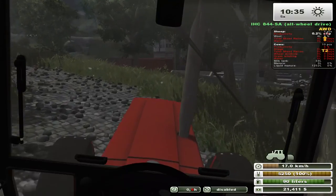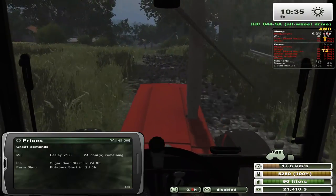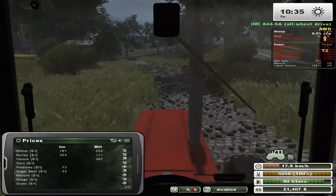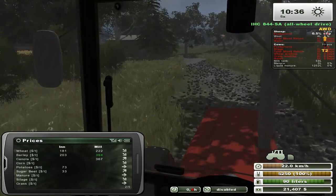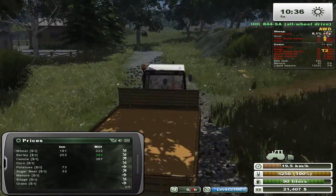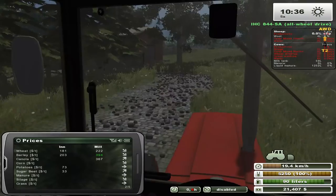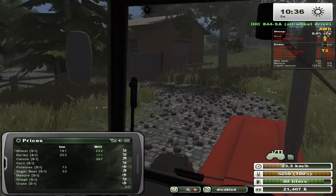So we're going to go up here and sell our barley at the mill. It's only here for 24 hours. It's going to give us $394 a ton, which is nice. So this is the mill right here. Let's just drive up in here.